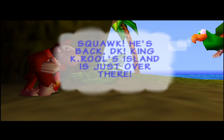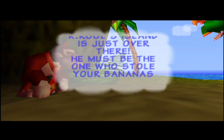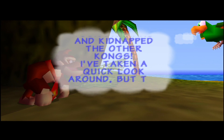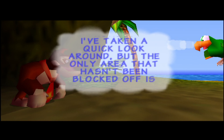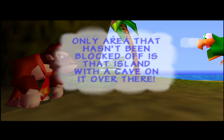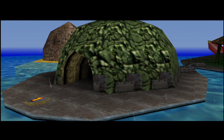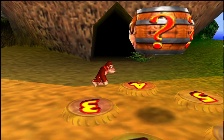King K. Rool's island is just over there — he must be the one who stole your bananas and kidnapped the other Kongs. I've taken a quick look around, but the only area that hasn't been blocked off is that island with a cave on it. So that's the only place where we can go. Well, thank you for telling — in that case, we don't have to bother looking for anything else.